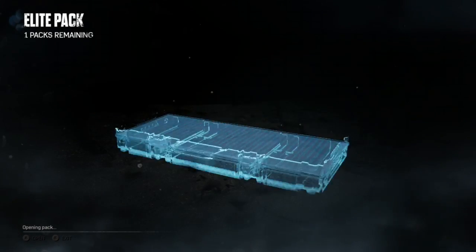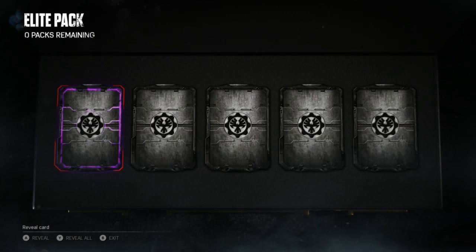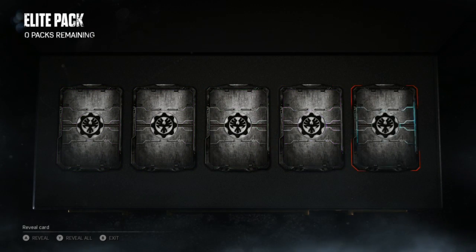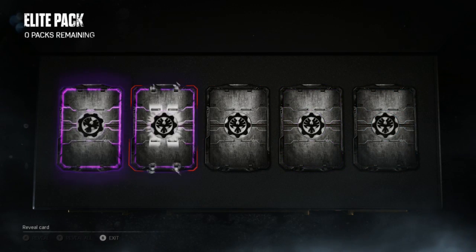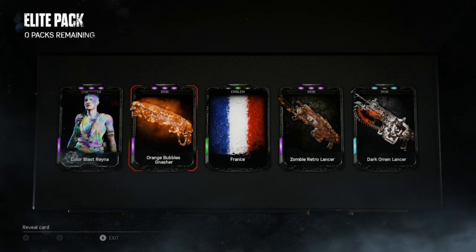One epic, two epics, three epics — nice! Okay, let's review all. Got orange bubbles, gnasher color blast, and zombie retro. That's pretty cool.